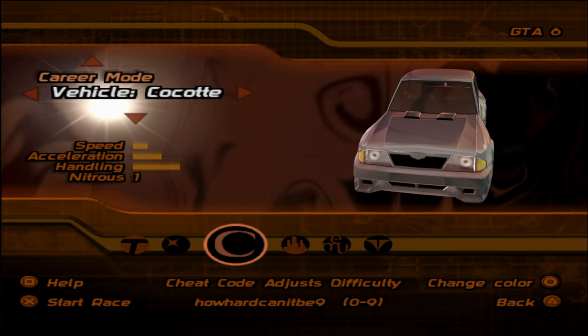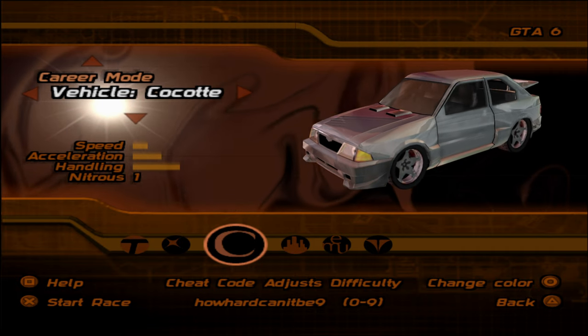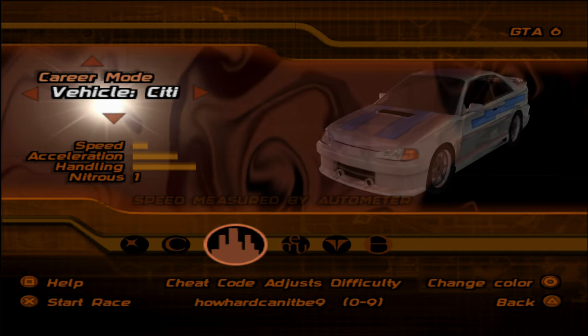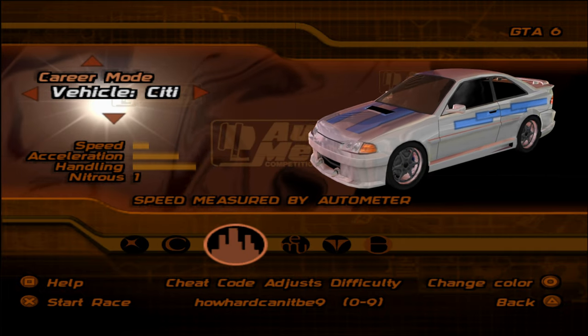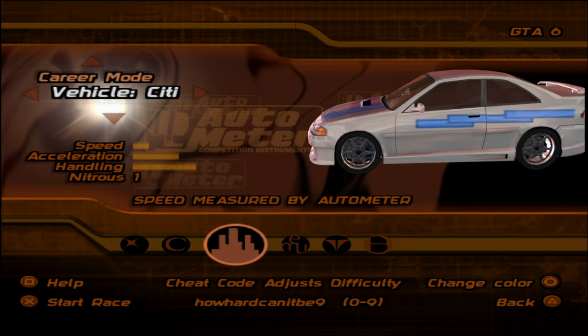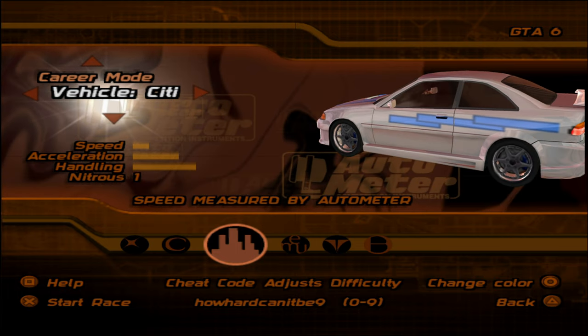So basically the first car is this one, the starter car. It's just a basic car, the starter. You just start with this car and then you unlock the city. This next car you unlock off Moses. Moses is one of the first characters you go against.